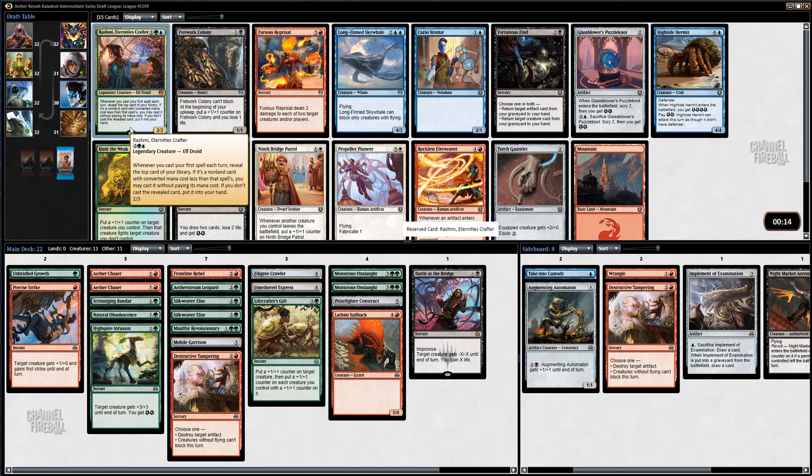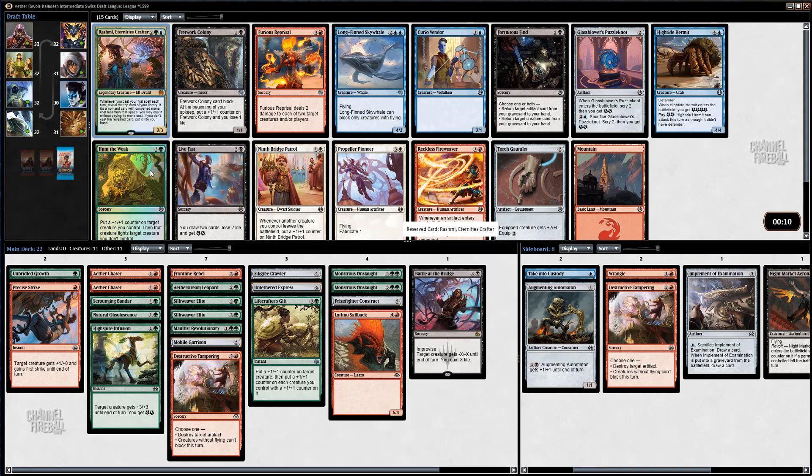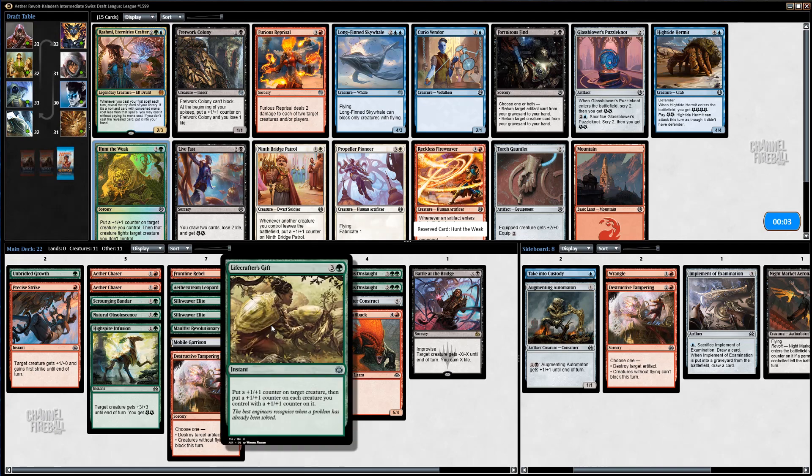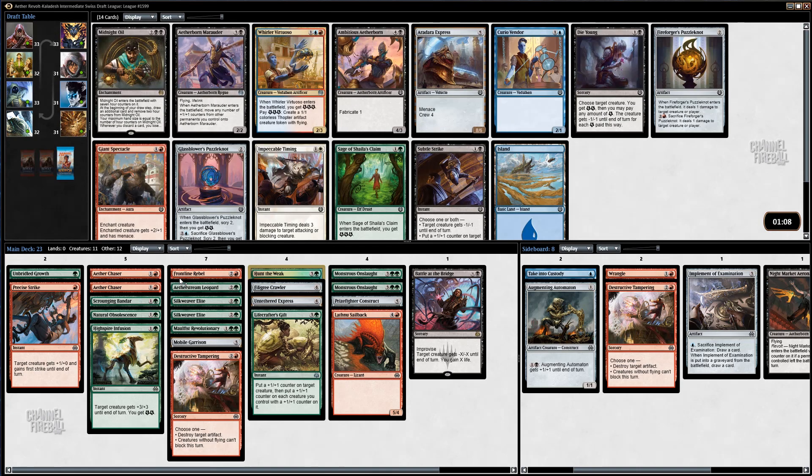That's so weird giving up. It's also possible I could double splash. I think I'm actually just going to take Hunt the Weak. Hunt the Weak is pretty good, especially with my Revolutionary and my Lifecrafter's Gift. I don't feel great about that one, but I think that's right.